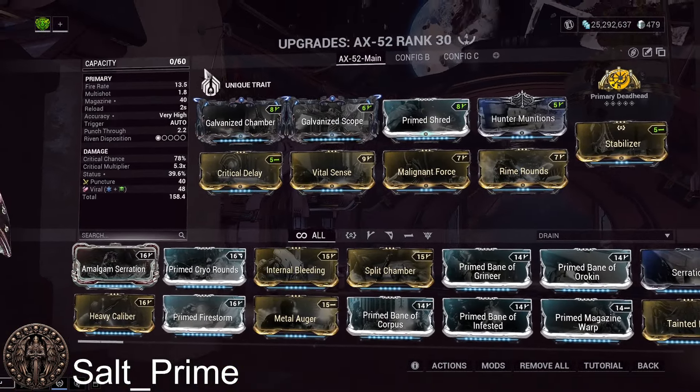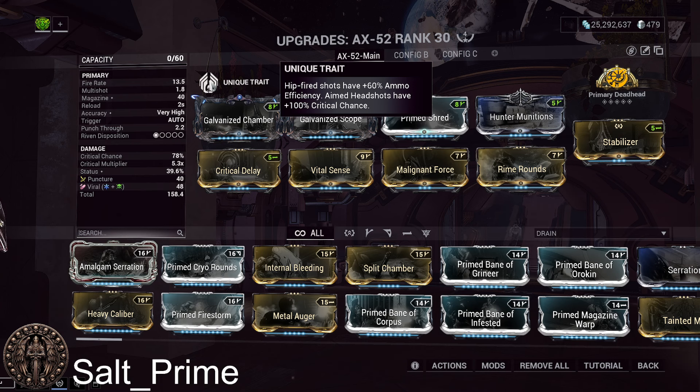Unique traits about the AX-52: hip-fired shots have a plus 60% ammo efficiency, and aimed headshots have a 100% crit chance. On testing, this 100% crit chance acts like a final critical — it just adds 100% crit to whatever your crit chance is. So if with all your mods your crit chance gets to 110%, this would turn it into 210%. This doesn't get affected by critical chance percentage mods.